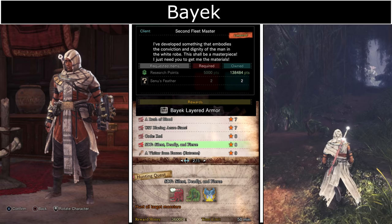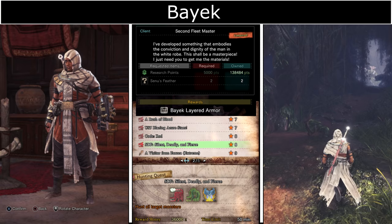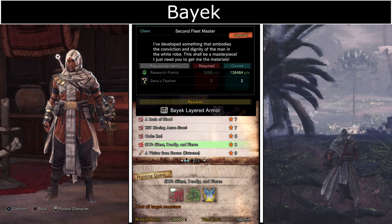Bayek Armor makes your character look and sound like Bayek from Assassin's Creed. You need two Senu Feathers from the event quest Silent, Deadly and Fierce.